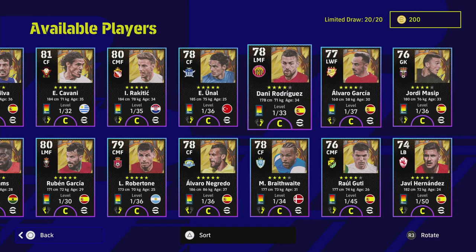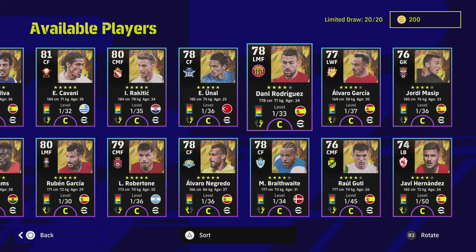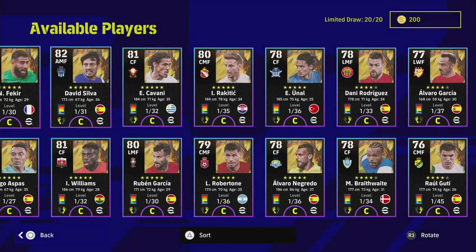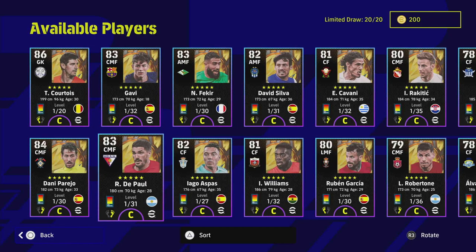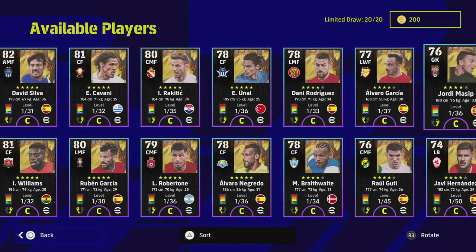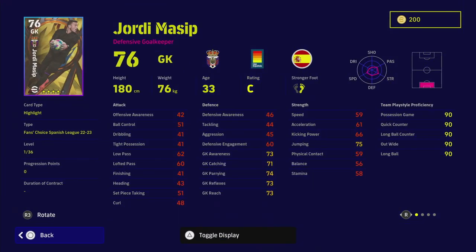We're going to break the players down into three categories. The first three are players I don't really think are worth training for or spinning for. If you do get these it's probably because you're opening a couple of different packs. If you have maybe 10 spins for a thousand coins and you get Courtois, Gavi, De Paul, and Williams, you'd have four of the best players here, but I don't recommend training the others up.